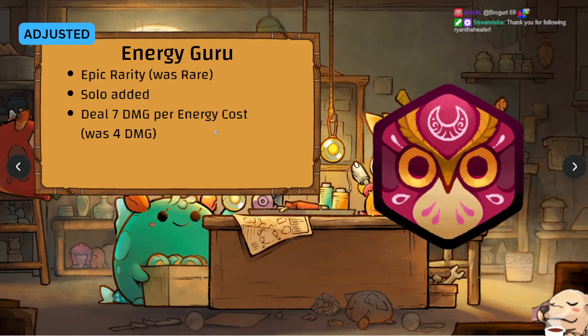Energy Guru is now Epic rarity instead of Rare, Solo has been added, and it deals 7 damage per energy cost — so summons will not survive. Just use 2 energy and summons are already dead.